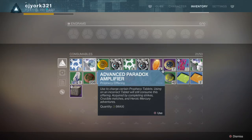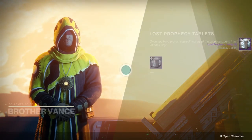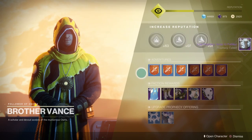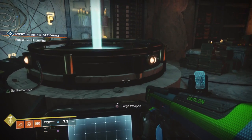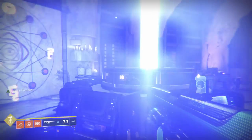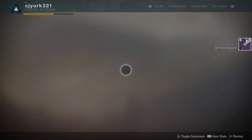We're going to go ahead and put these in here and see what we get. Now we're going to go back to Brother Vance, turn this in, and see what kind of gun we got this time. We got a sword — that's awesome, let's check it out.